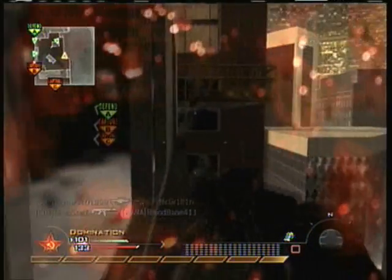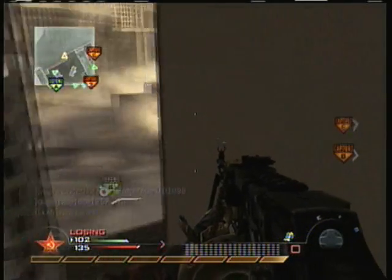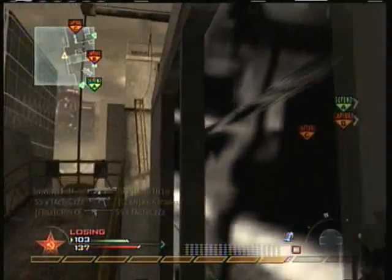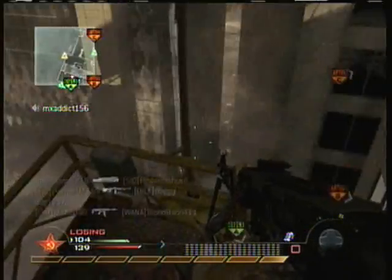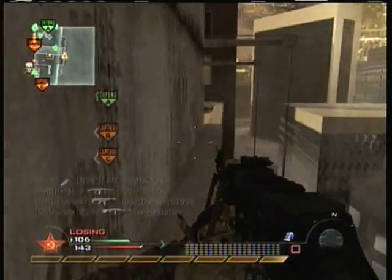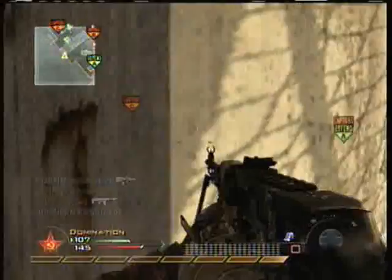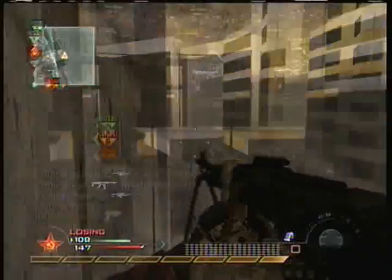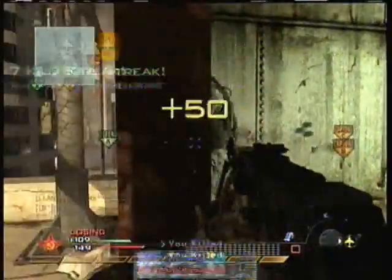I like using killstreaks down here because it's kind of off the map and nobody really looks there. I think I'm one kill away from the Harriers — I believe I'm on a six-streak right now, just trying to pick off my last kill without dying. A few seconds later I actually hear a guy using One Man Army inside, so I go in and kill him — same guy that was standing right behind me. I get my Harriers.